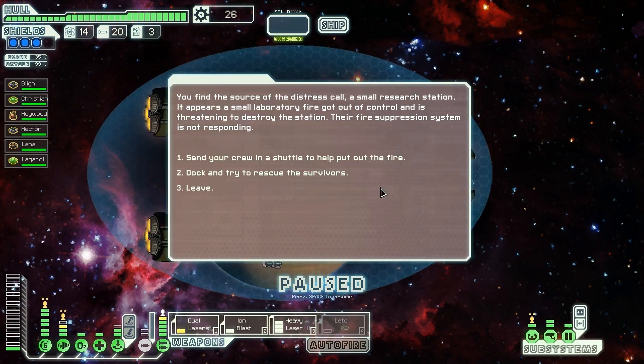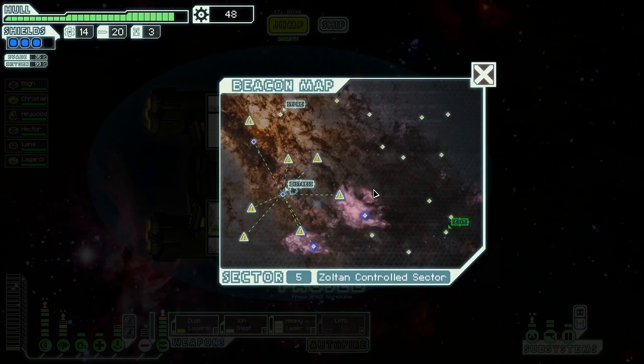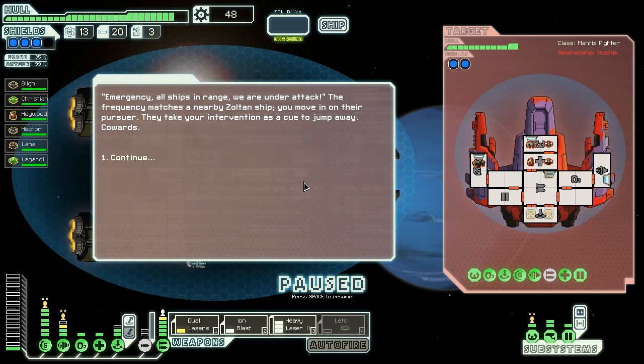Find the source of the distress call — a small research station. It appears that a small laboratory fire got out of control and is threatening to destroy the station. Their fire suppression system is not responding. Let's dock. I don't want to kill my people, so docking seems better. We locate the highest concentration of life forms and bring the ship alongside the station. Before we can begin to offload the survivors, a huge blast splits the station apart. Our ship is thrown away, and some debris pierces our hull. We watch helplessly as the survivors are consumed in the collapse of the station. That's okay. We got some stuff, and our ship slightly repaired after doing that. But I was mostly hoping for some scrap out of it.